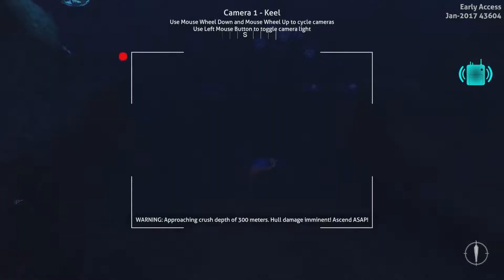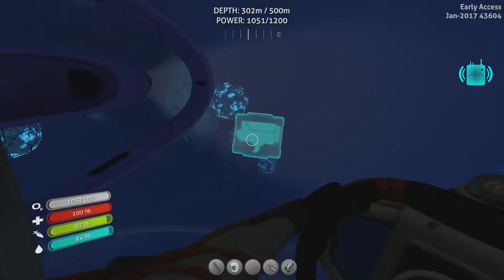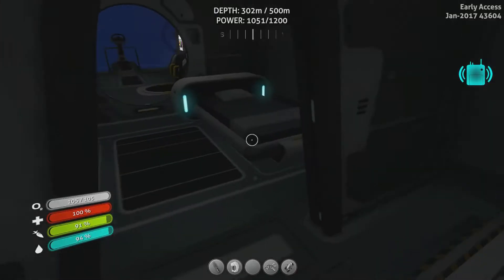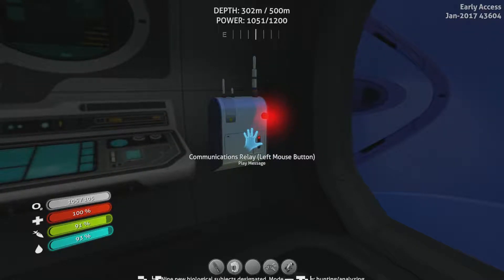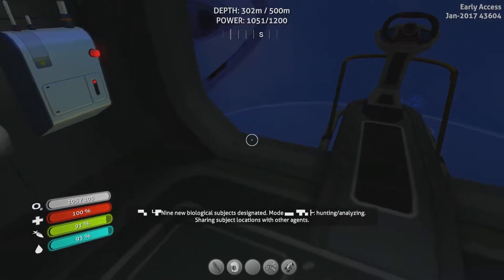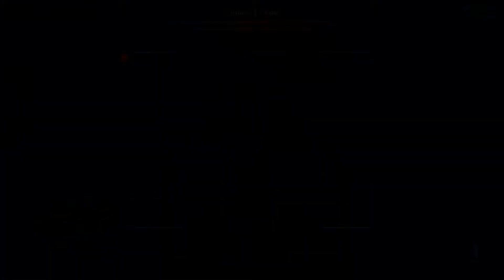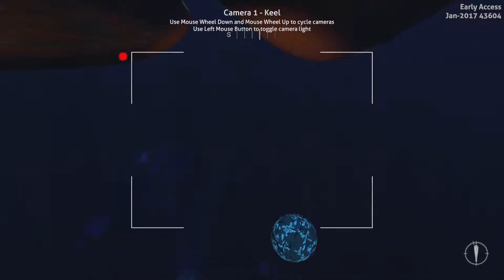Whoa whoa whoa — warning, maximum depth reached, hull damage imminent. Hang on, we received a communication. Is my Seamoth broken? No, okay. Let's look at the communication then. '9 new biological subjects designated mode hunting/analyzing — sharing subject location with other agents.' Well, that's thoroughly creepy. I'm very nervous because this stupid Cyclops was expensive to make.